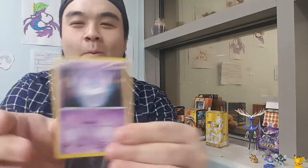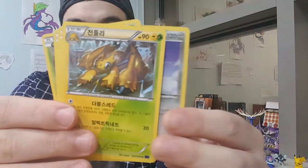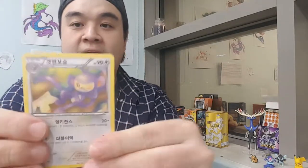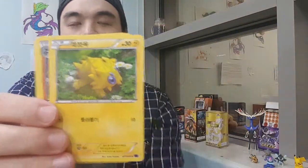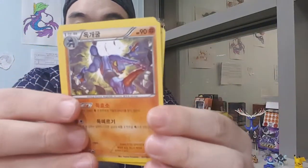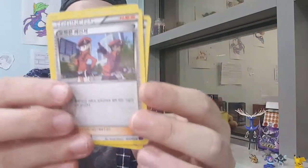Okay, so we have a Litwick, an Oshawott, an Amoonguss, Cobalion, and a Galvantula. Still waiting for that EX or GX pull - I don't know if they have GXs in this set. Next pack has an Ambipom, a fossil, a Joltik, a Froakie, and a trainer card.